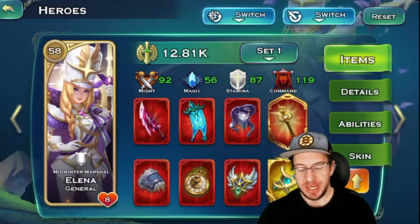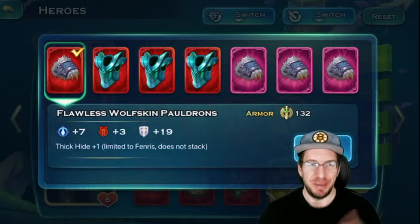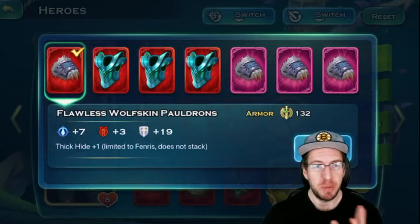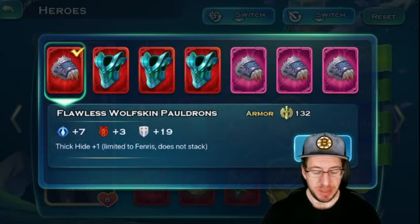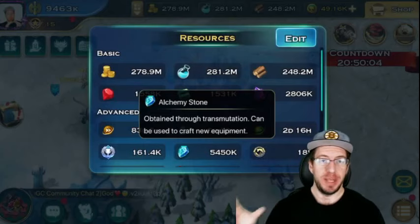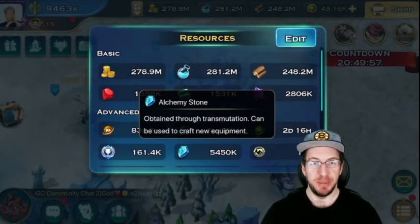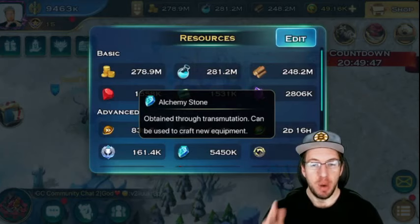Another great example is the wolfskin armor — it's the only armor that gives magic that you can put on all of your heroes, not just a specific class, and it gives an insane amount of stamina. Certain items when they come out will give you so many of the sets you want. So if you're not farming alchemy stones yet, start stockpiling as many as you can. When the new void levels come out, you're really going to want to focus on that.